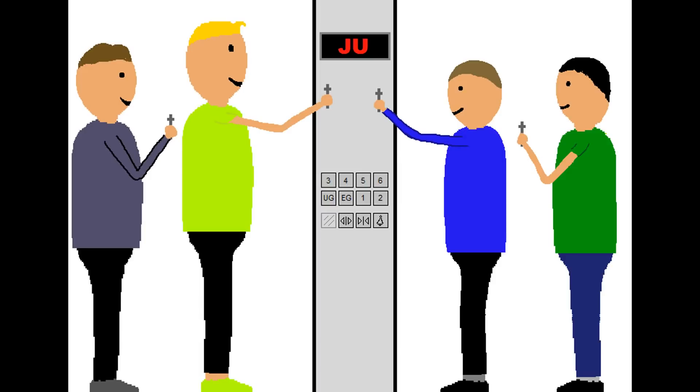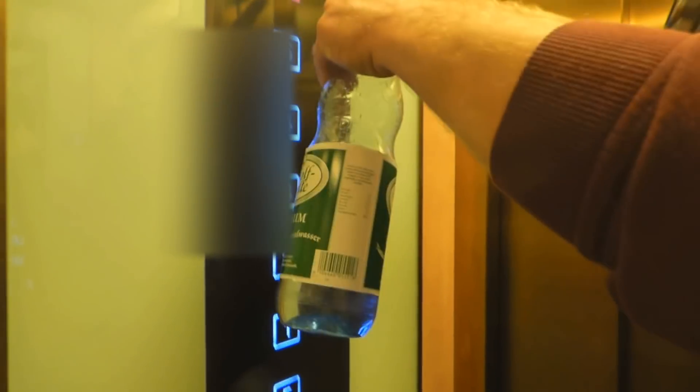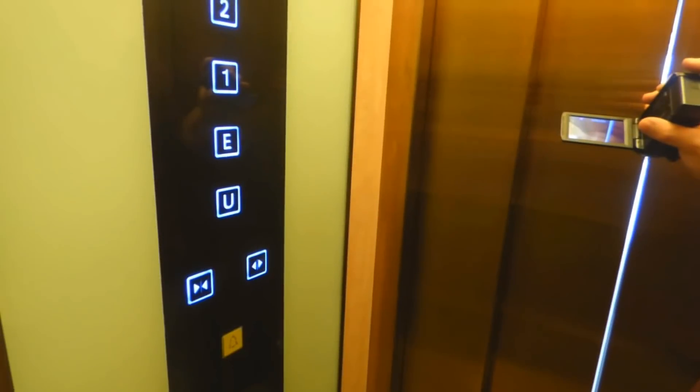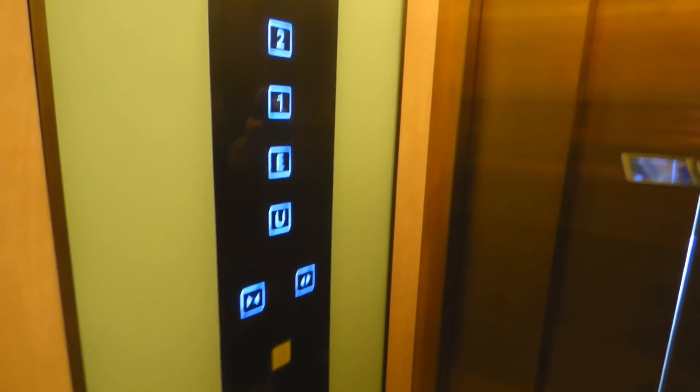This is part 19 of the epic JU mode adventure and now we go to the first lift, which is in a very posh building. We have to sneak past the section to get into this lift, and this is a really posh lift with capacitive buttons. Yes, it's model chica.